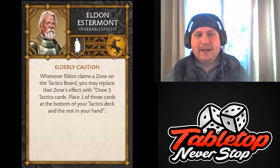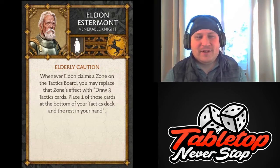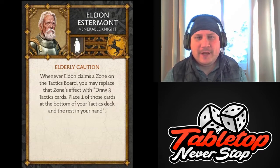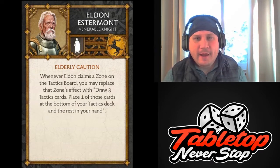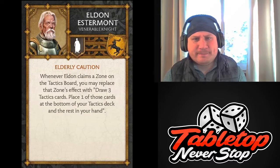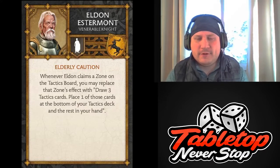First off, we have Eldon Estermont. He has Elderly Caution. When Eldon claims a zone on the tactics board, you may replace that zone's effect: withdraw three tactics cards, place one of those cards at the bottom of your tactics deck, and the rest in your hand. Solid ability for a three-point NCU. I like abilities I can use multiple times. You probably won't use this every round, although you certainly could. Getting more tactics cards will give us more options. Compared to just vanilla claiming the tactics zone, it's a little more effective — we get a look at three and keep two versus just taking two.